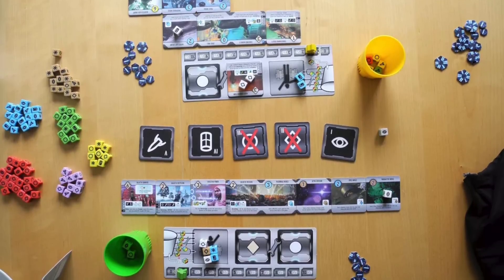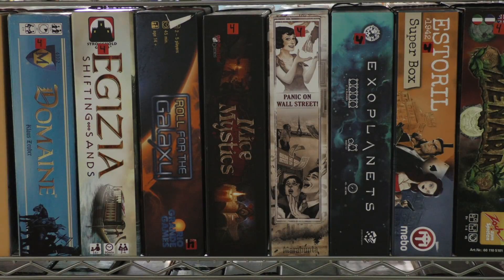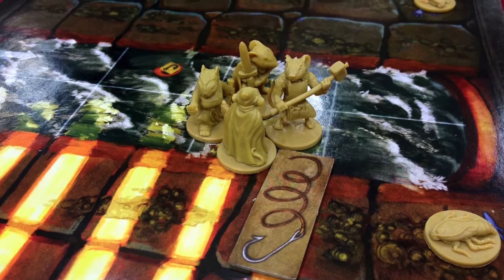Roll for the Galaxy slides a little bit less for me than Race for the Galaxy, but that is a measure of degrees. In Roll for the Galaxy you roll dice and use those dice to build a tableau of planets and technologies in front of you. Really cool — it comes with a billion dice. If you like Race for the Galaxy you'll probably like Roll for the Galaxy, and if you don't like Race you still might like Roll. I find this one to be a little bit more accessible.